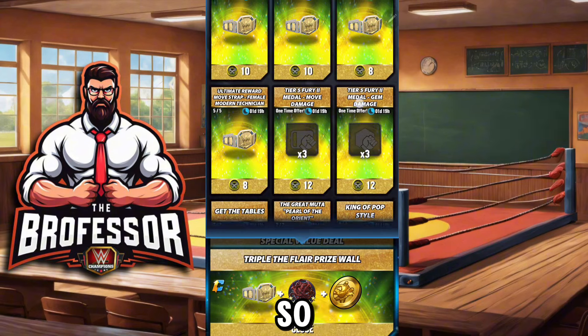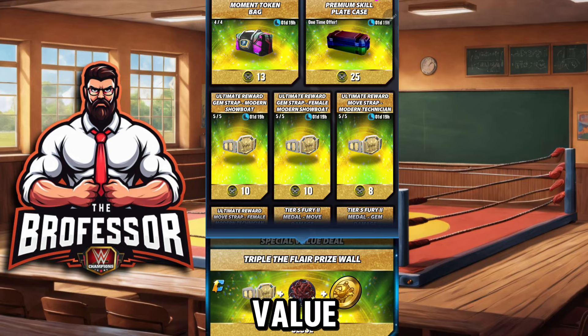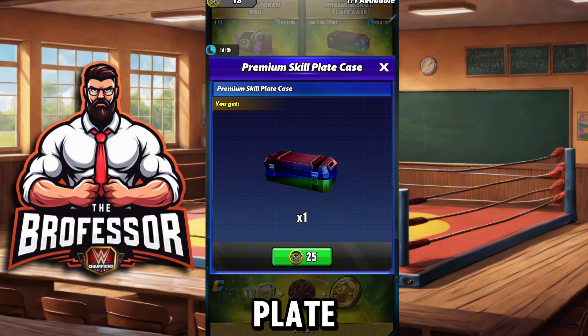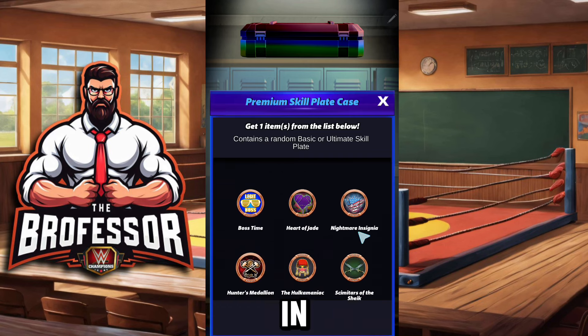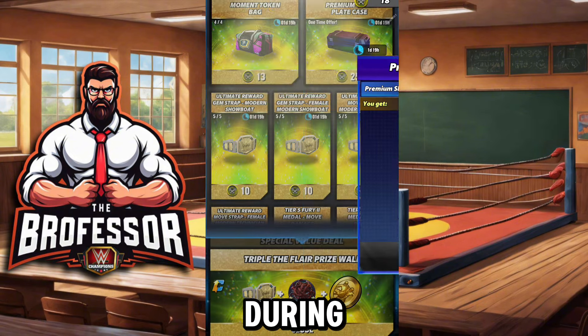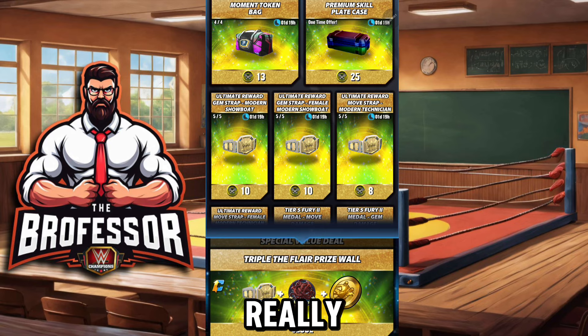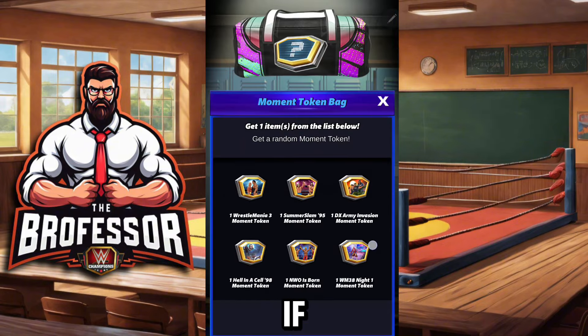Beyond that, if you don't need any of the shards, the things that have some really good value within here are the premium skill plate case right here. While the skill plate is random, you do get a skill plate from within here. This past weekend opening the skill plate case I was able to get one of those nightmare insignias and one of the hunter's medallions during the flash feud itself, so they do pay out in some really good plates. Again, it is random so my experience is definitely not going to be your experience.